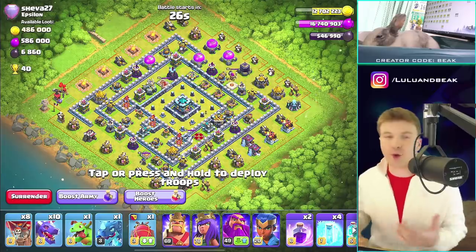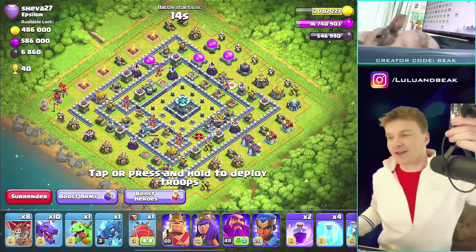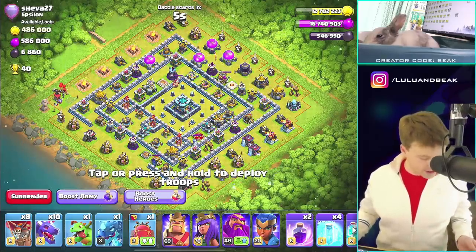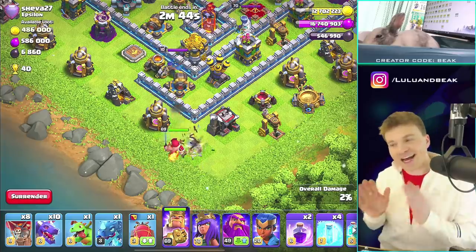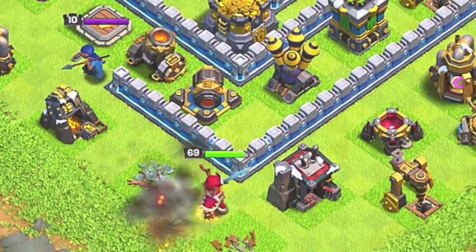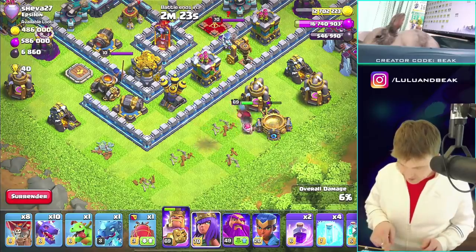Let's do it again - this might be the final one of the day because we got to go to the doctor in a bit, nothing's wrong. In Legend League you can't search, you get what you get. This looks like a fun base to attack. I'll start over here with the King - hopefully he goes left. I wanted the King to go to the left and the Queen to go to the right, for obvious reasons.